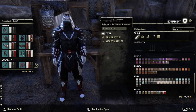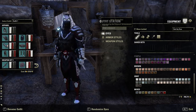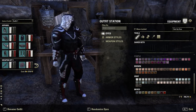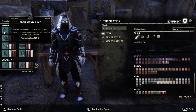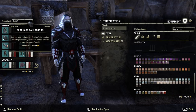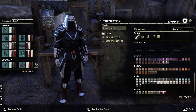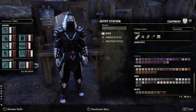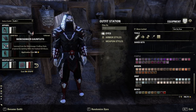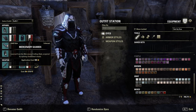Going to the outfit station — this time we're running every single piece and three different dyes. The dyes we're running are Julianus White for our white, Legate Black for our black, and then Ruby Throne Red, which is for Emperor — obviously that's a tough one, so you could adjust that for a different red should you wish. It's just the one that best goes with the sword. Our helmet is going to be Abah's Watch light, dyed white, black, black.